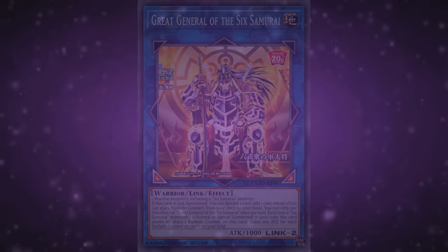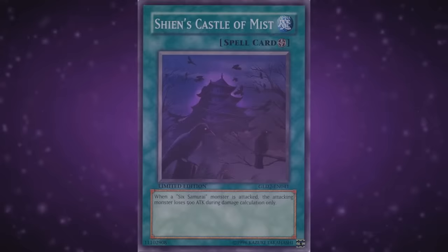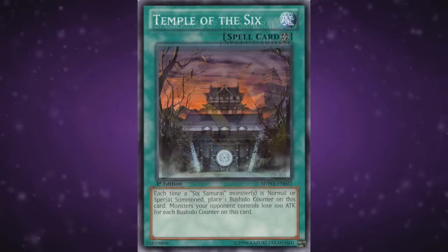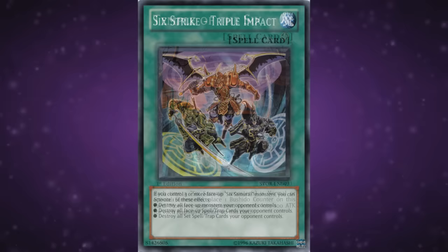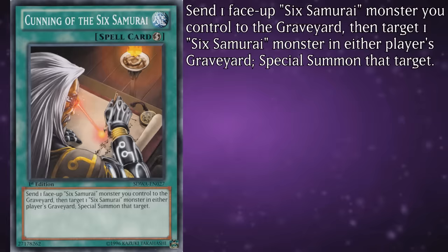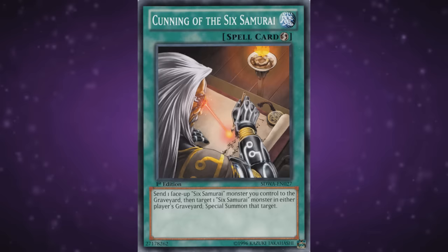Moving on to the spells, let's get the ones you'll never wanna consider running out of the way. Shien's Castle of Mist — a field spell that screams 2006. Legendary Ebon Steed — an equip that screams 2006 even louder. Six Scrolls of the Samurai because you're not tribute summoning the level 7 Shien. Temple of the Six because it's a very subpar Bushido counter generator. And Sixth Strike — Triple Impact because despite the sick name and nuke effect, it is entirely unnecessary. Now we have Cunning of the Sixth Samurai — a quick-play that lets you send a Sixth Samurai you control to the graveyard to special summon one Sixth Samurai from either player's graveyard. You can use this to swap through combo pieces or dodge destruction, as well as resummon Kizaru for the effect, so it's not the worst thing, but it hasn't been run competitively in a while.